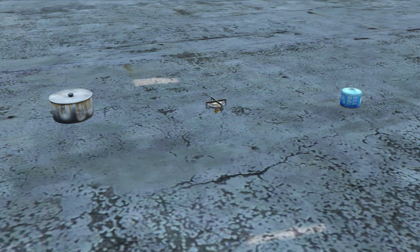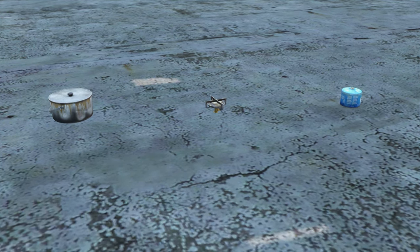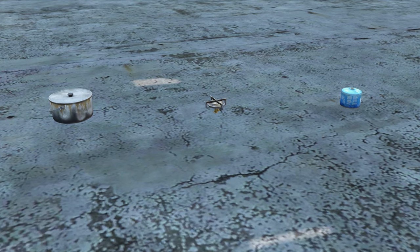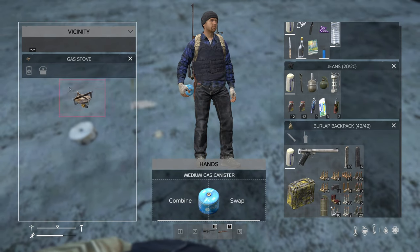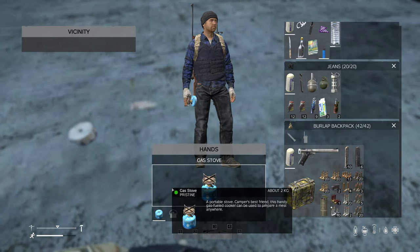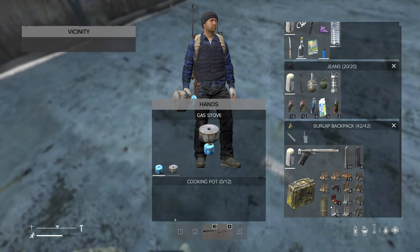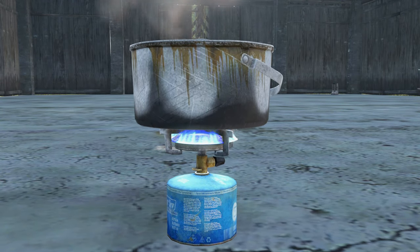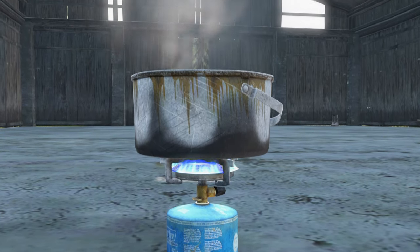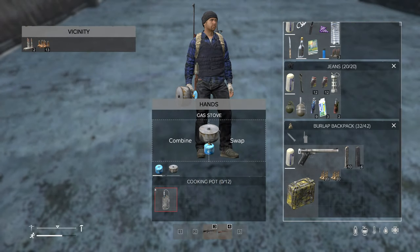Every life I keep my eye out for the three ingredients to a mobile cooking setup: a gas canister, a gas burner, and a cooking pot. With the full setup, you can store a large amount of water, boil that water to purify it, and even boil food to keep yourself well fed on the go. This setup will make your life a whole lot easier, and although it does take up a lot of space in your backpack, I'll always find a way to make space for it.